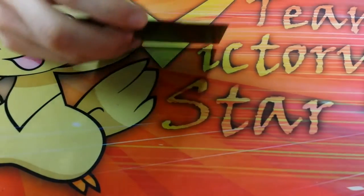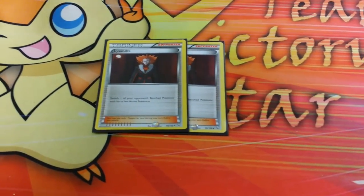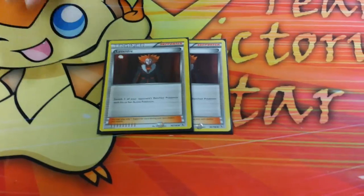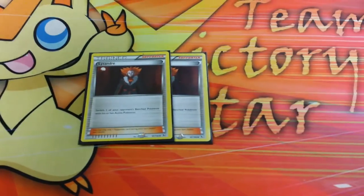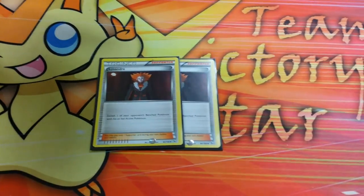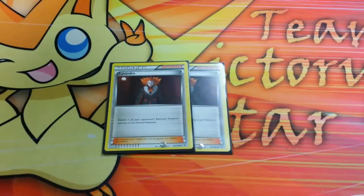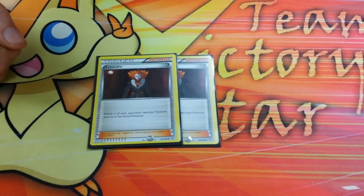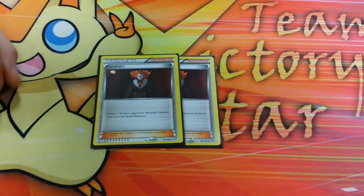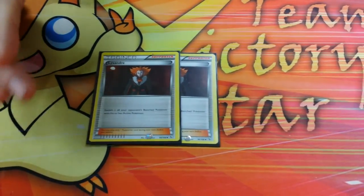Next supporter — two Lysandre. Everyone loves Lysandre; it's a great card and should be run at least one in every deck. I run two just because it's clutch. It can bring up something that's weak to a Pumpkaboo, like Mewtwo, early game. Let's say your opponent benched a Mewtwo and you had a Pumpkaboo with five Night Marchers in the discard pile — GG. It is one of the best supporters in the game.